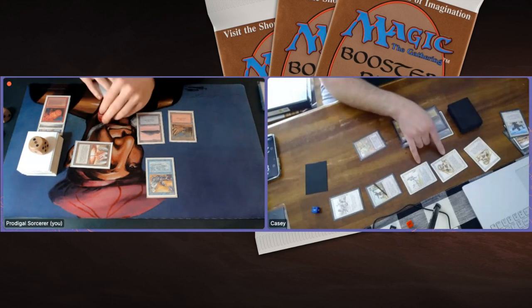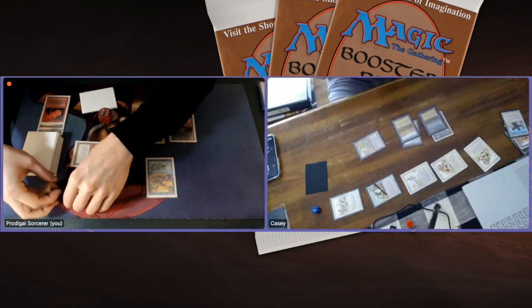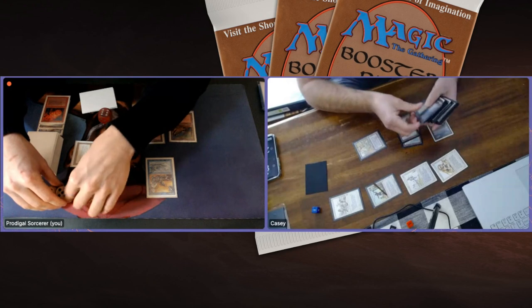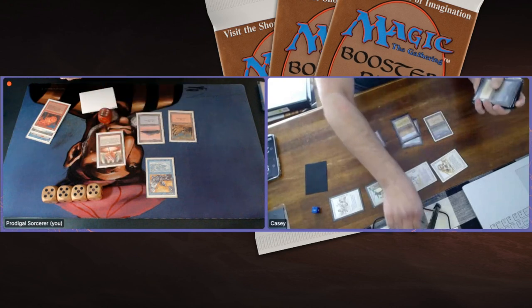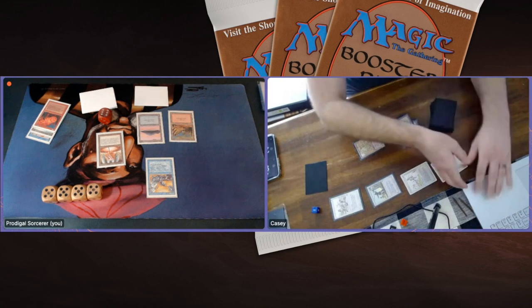Game number one goes to Casey. Looking back, this is frustrating — I just couldn't find any lands. I don't mind losing, but losing because you can't find lands never feels good. It is a nice demonstration of what Casey's deck can do. We're now going to dive into our sideboards and catch back up in game number two.